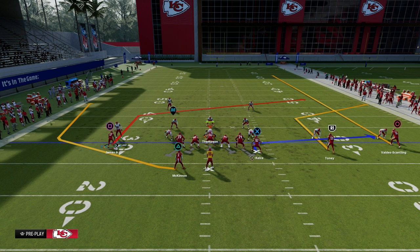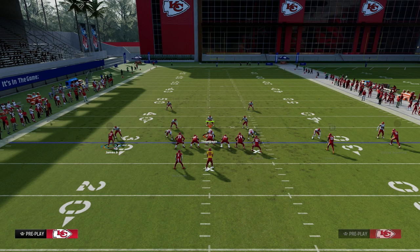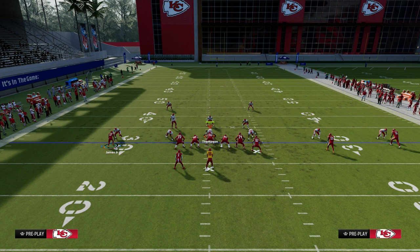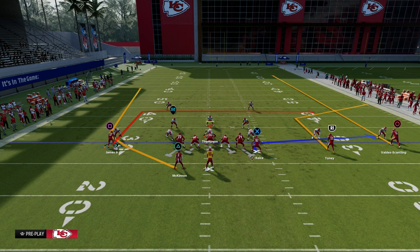If you have a hot route master or slot apprentice, a slot apprentice post is really good. But for now we're going to put him on the deep dig route. And then for the running back wheel, I actually like to leave this wheel route against zone. But if it is man coverage, I'm just going to put him on a regular in route.